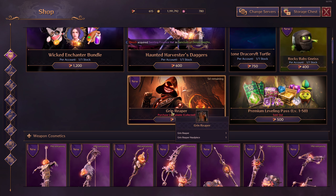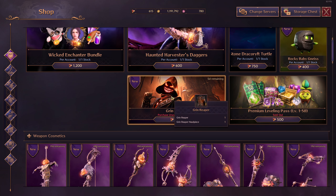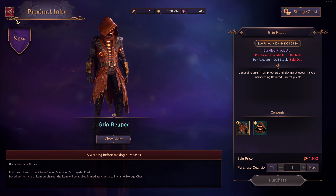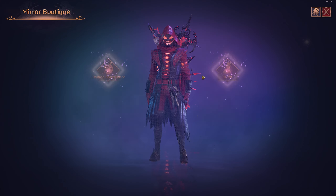Then we have the Grim Reaper outfit, which is obviously what I have. It's 1,100 Lucent — pretty damn nice. This is the original color. I've of course dyed mine, but you can dye yours whatever color you like. Let's go to the Mirrors Boutique to show you guys.